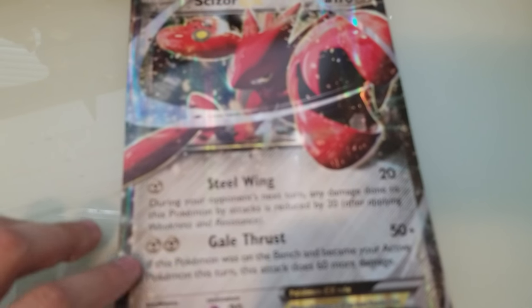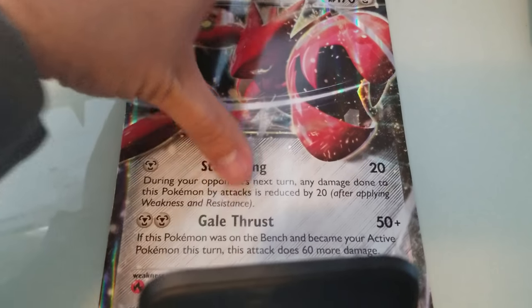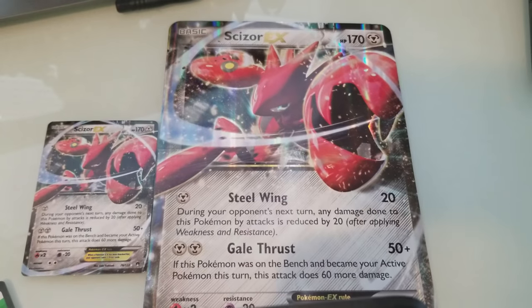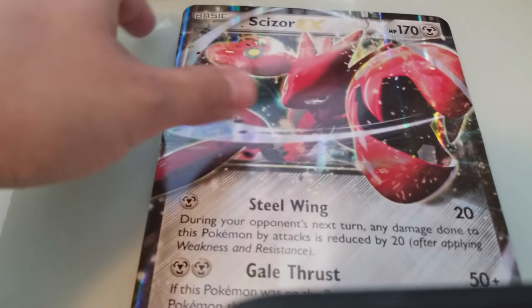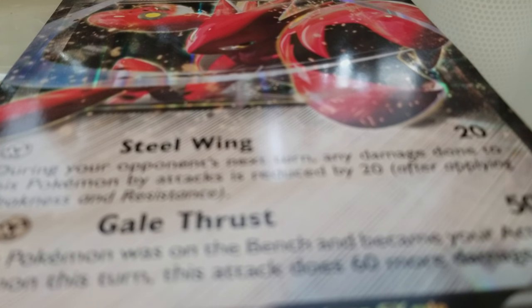So we went ahead and got that unboxed. Here is, first of all, the extra big jumbo Scizor EX card for comparison. Here's the regular one — it's a pretty good one. One of my buddies was saying that he wanted to go ahead and frame his, which is a pretty good idea to start framing those and then maybe set up in some kind of game room that you might want in the future. I thought that was pretty cool.